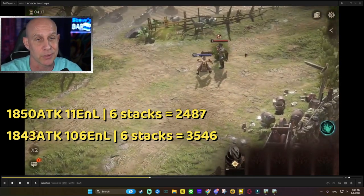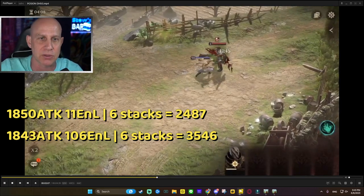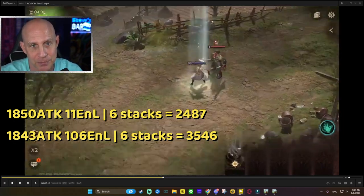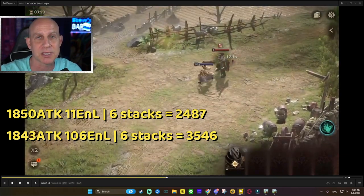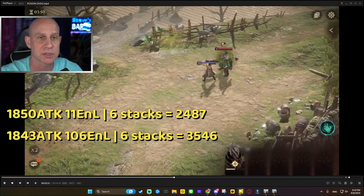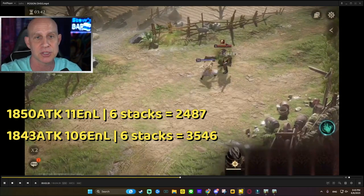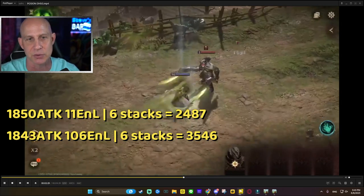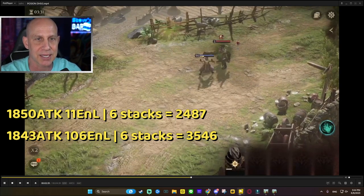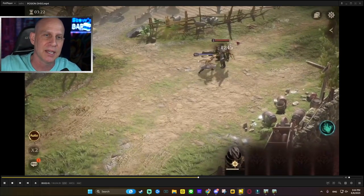I could have a relic with a main stat of enlightenment, and even though it's only like 20 or 30 enlightenment it would increase this poison damage by an insane amount. The assassin set gives you a two-piece bonus of plus 15 attack and 40 enlightenment, so you really want to use this on any of your poisoners. No crit rate or critical damage needed - prioritize getting enlightenment and attack up as much as possible because this is doing insane damage.